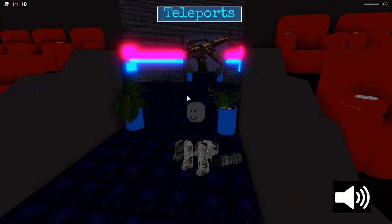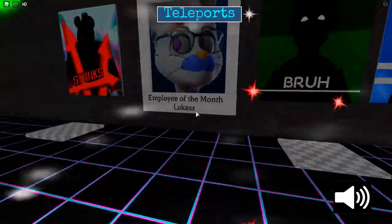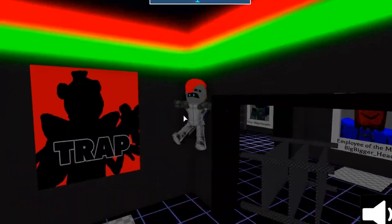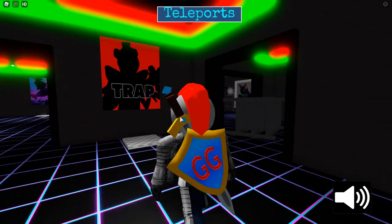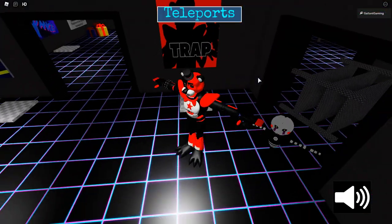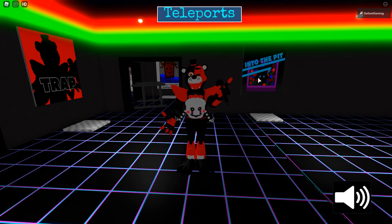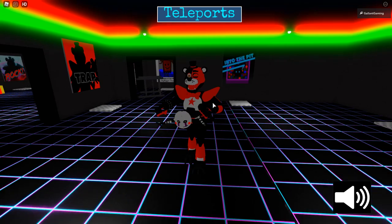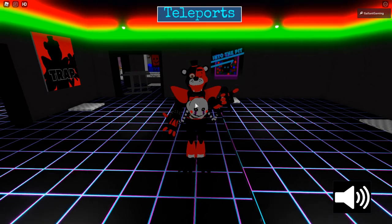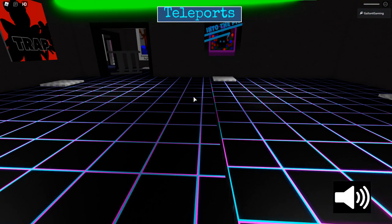Now let's check out the rewards for getting all of them. The first reward is for the Trap badge. There was a glitch so we had to leave the game and rejoin. Once back in, let's try the Trap reward - oh, it's Glam Rock Lefty! That's so cool! The Marionette is popping out of him and Lefty is running around. I really like the color scheme they went with for Glam Rock Lefty - the animation is very nice.